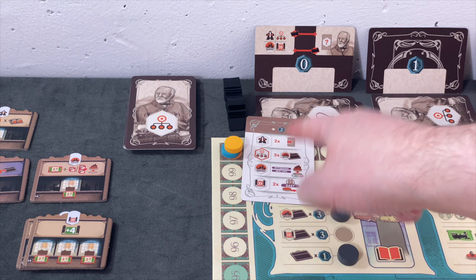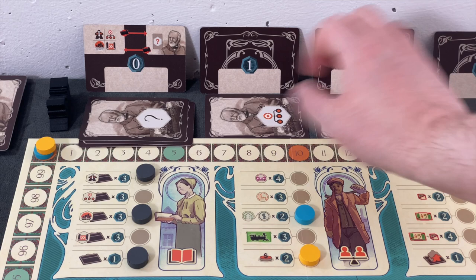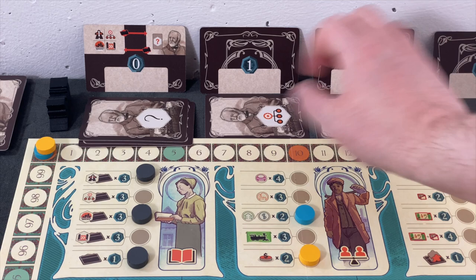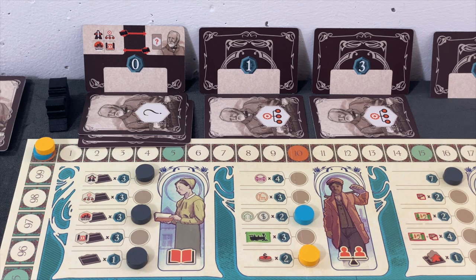Again Andrew always has first dips. We were going with the movement action. In this case he's moving this card one two spaces to the right, which means this card will score him three points at the end of the game. He's right now scoring four points out of his cards. I think we've already played five rounds so far.